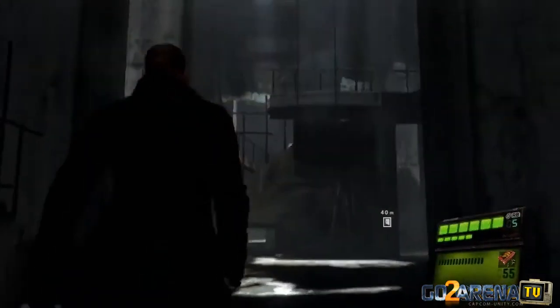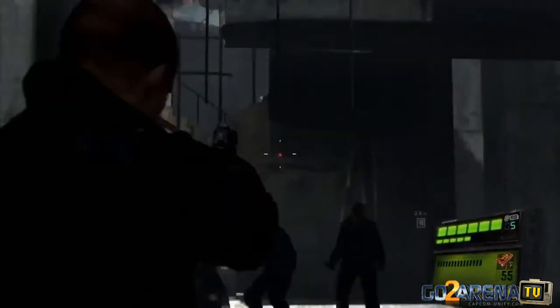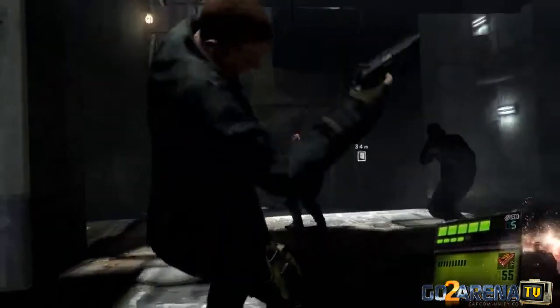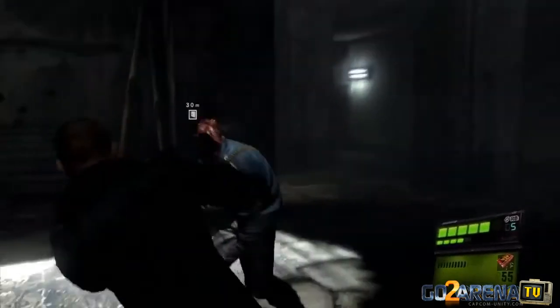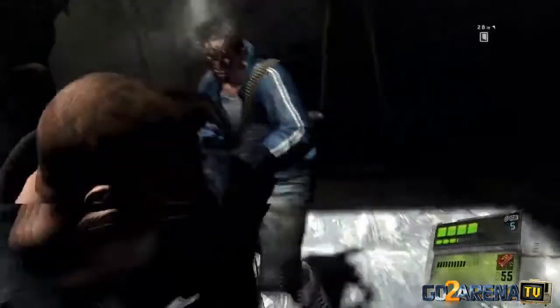The co-op is split screen if you're at home or online. Jake has a flank. If you actually get hit, you can stumble — if you get hit at the wrong time. And you have combat options.